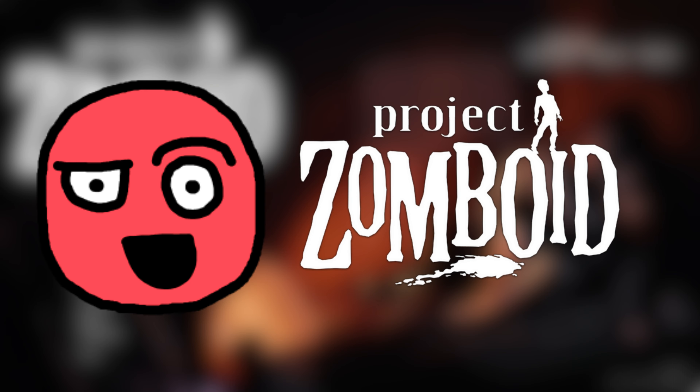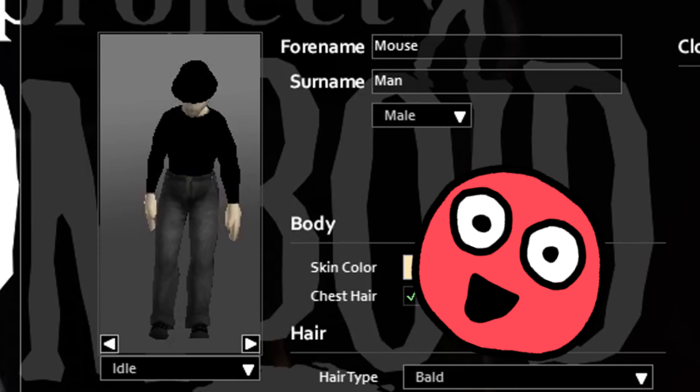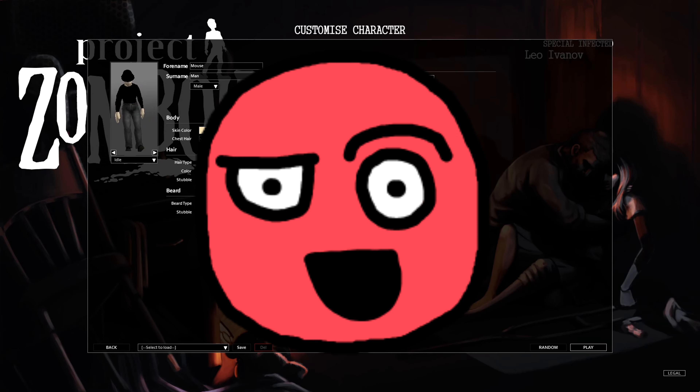Hello. In this video, I will attempt to survive in Project Zomboid without using my keyboard, forcing me to use my mouse for everything. My goal is to survive as long as I can. The traits I'm going with are high thirst, slow healer, fear of blood, smoker, weak stomach, slow reader, Sunday driver, dexterous, graceful, inconspicuous, gymnast, eagle-eyed, keen hearing, and adrenaline junkie. Our character for today will be Mouse Man. Now, without further ado, let's bogey.